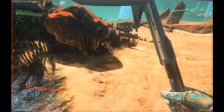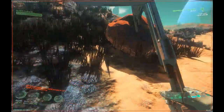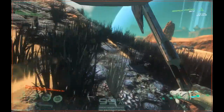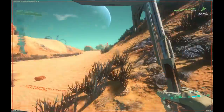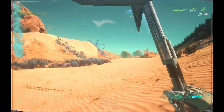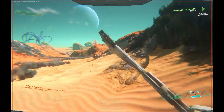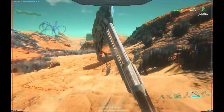Hello everybody, my name is Guppy and welcome back to Oasis: New Dawn, episode 6. We're about to build the laboratory and we just need a little bit of gold.